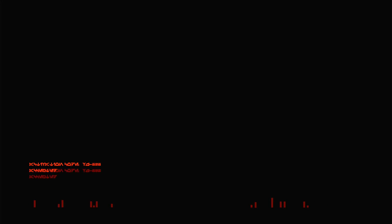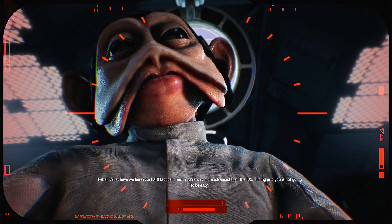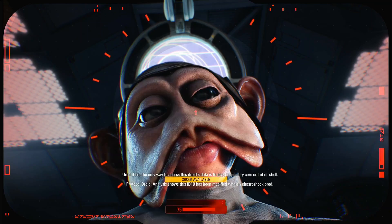My best technicians are slicing into your droid right now. Take my offer — all I want is the code. The Empire's time has come, you don't have to go down with it. You're right, the Empire's time has come. VZ-626. What have we here — an ID-10 tactical droid. Your wing or advanced ID-9 slicing into you is not gonna be easy. Might I suggest a less invasive procedure?